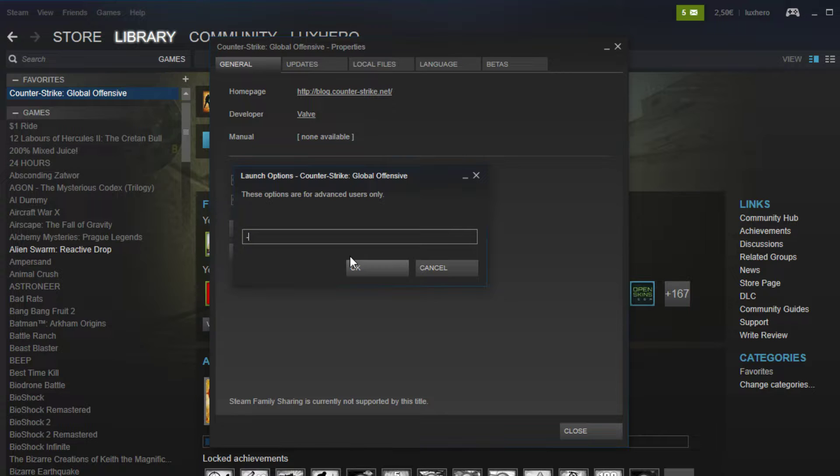In this dialog box, enter -novid to disable the opening intro for CSGO, and -high so that the game is launched in high priority, utilizing more resources to the game.